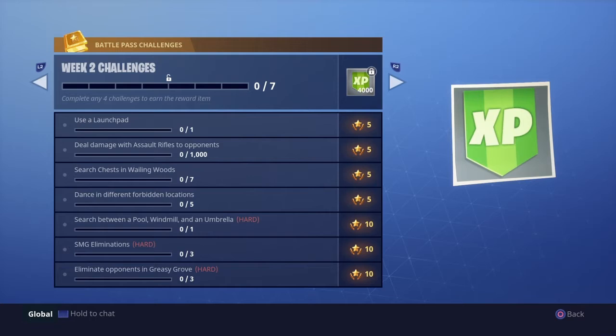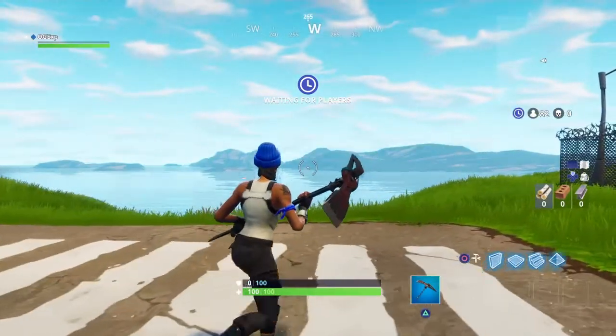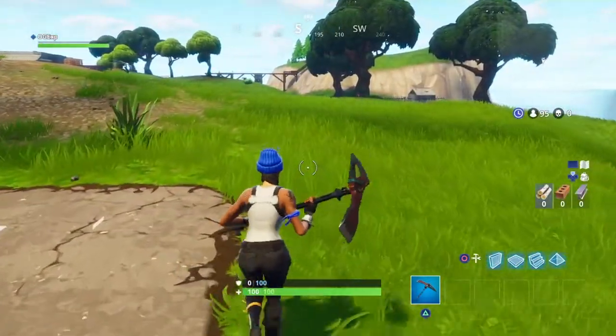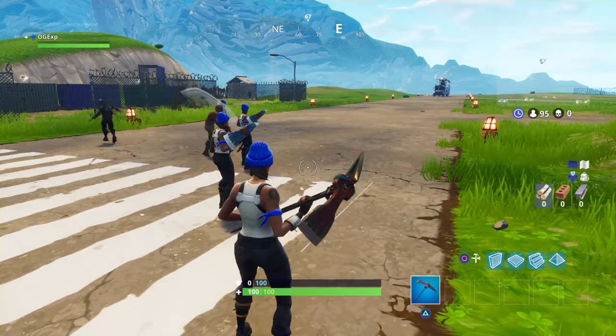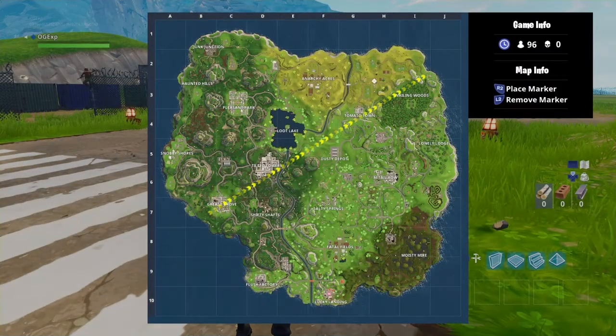So from here you want to hop yourself into the game. Once we are into this little pre-game lobby you want to make sure you hit open that map button right in the middle of your controller. And you'll see your little flight travel going through.